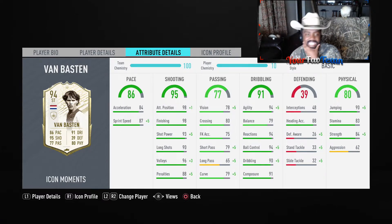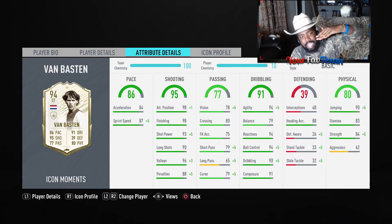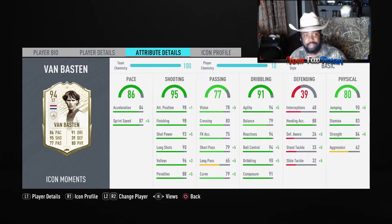Diving further into the stats — it's absolutely insane. Physical: 84 strength, 90 jumping, 88 heading accuracy, though heading isn't important this year. What I'm focusing on: 94 agility — unbelievable, even with the 79 balance. I compare it to Prime Moments Henri's card from last year — his balance was around 72, but his agility was 94-ish, and he felt so good on the ball. I'm hoping this card feels around the same, because he also has 94 reactions, 94 ball control, 90 dribbling, 91 composure. Unbelievable dribbling stats. He should feel pretty responsive — I'm not too worried about the balance. Passing: 79 short pass, which I'd like a bit higher, but with a basic chem style it goes to 83, which is fine.